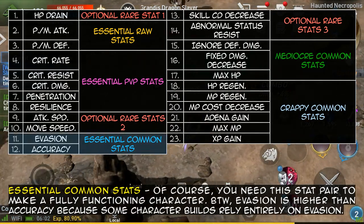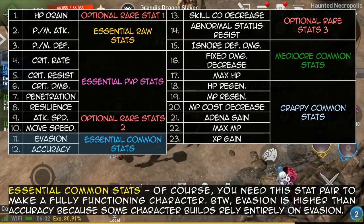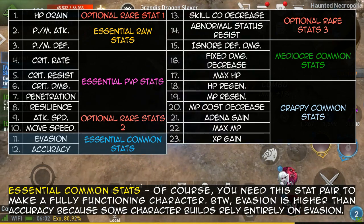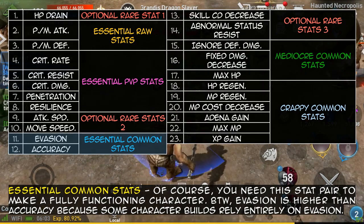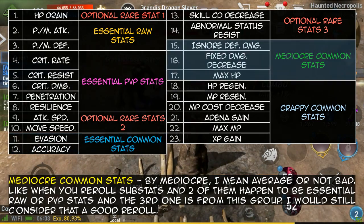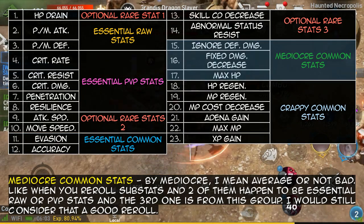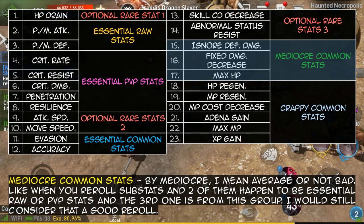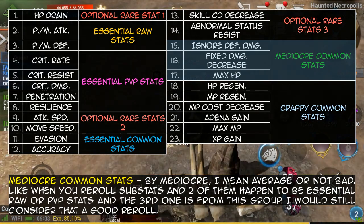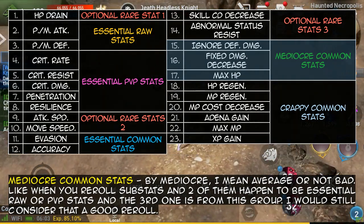Next, essential common stats — you need this stat pair to make a fully functioning character. Evasion is ranked higher than accuracy because some character builds rely entirely on evasion. Mediocre common stats: by mediocre I mean average, or not bad — like when you reroll substats and two happen to be essential raw or PvP stats, and the third is from this group, I would still consider that a good reroll.